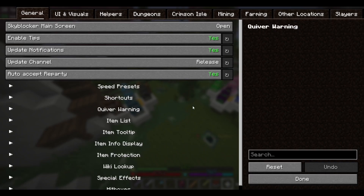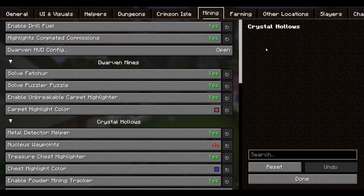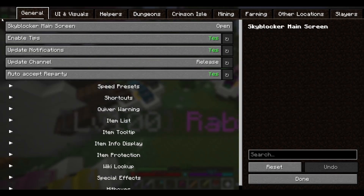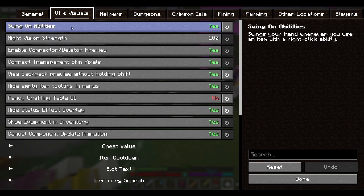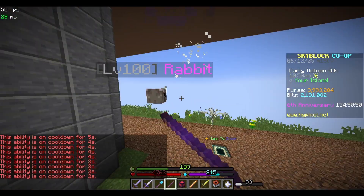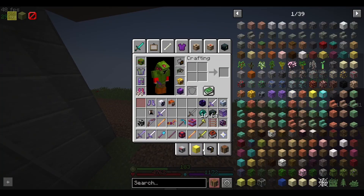Skyblocker is a very great general, broad mod. It's got dungeons, Rift, slayers, farming, mining, and so much more. There's tons of stuff like custom health and mana bars, displays for things like speed, and a ton of useful stuff. A personal favorite of mine is swing on abilities, because you can't right-click with swords in 1.21, so it's really nice to have a visual indicator that you used your ability. It also adds really nice tabs for easy warps, auction, bazaar, crafting, and more useful menus.